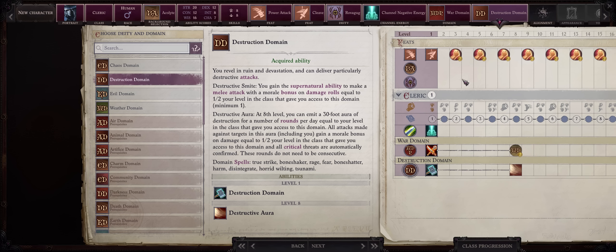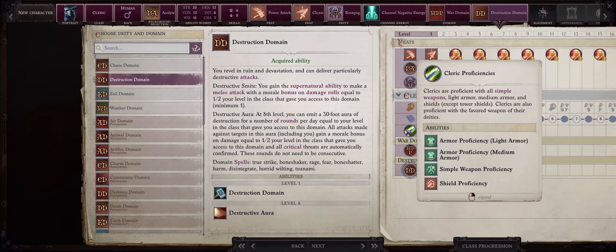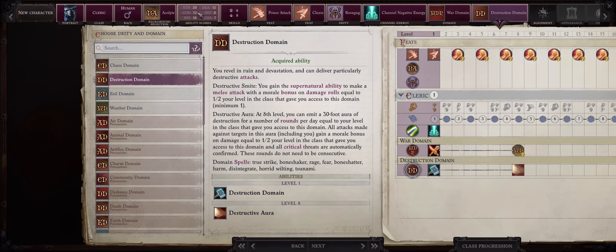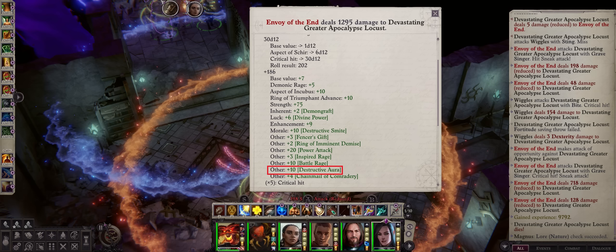Destruction is quite fitting since we worship Rovagug, and the abilities are decent. Destructive Smite has limited uses per day but can increase your damage rolls and attack rolls by a massive amount - half your class levels, just like Battle Rage, except this one is morale so it's not untyped, and is limited to just one attack per use, while Battle Rage works for all attacks for one round. You'll also have Destructive Aura, which creates an aura that enhances the damage everyone inside receives by half your character's levels - plus 10 at max - and automatically confirms all critical hits.